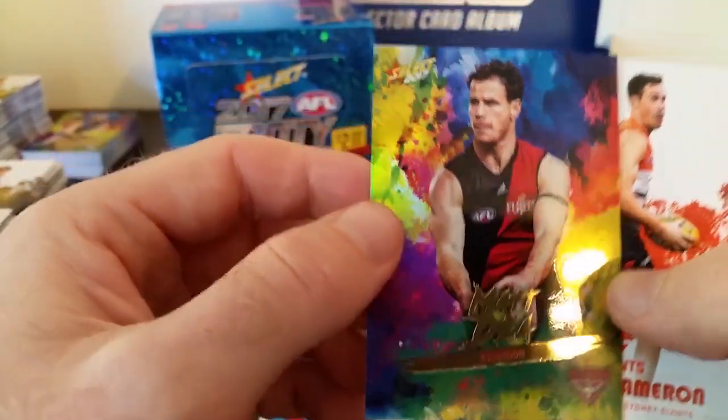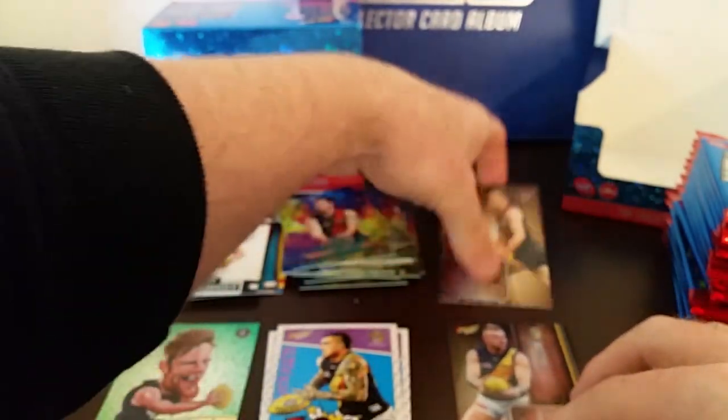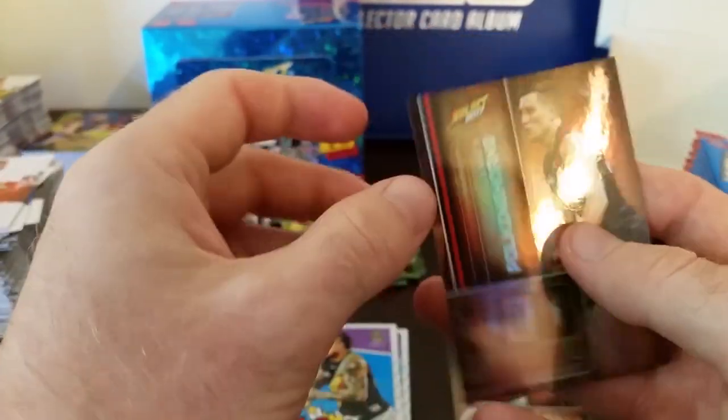Matt D from the Bombers. That was the second milestone card we hit — Brandon Ellis. There are the backs of the milestone cards. Let's continue on.